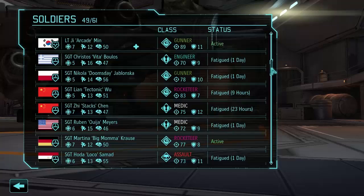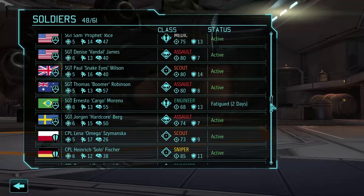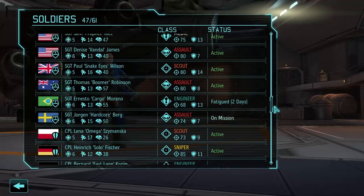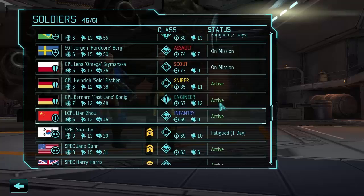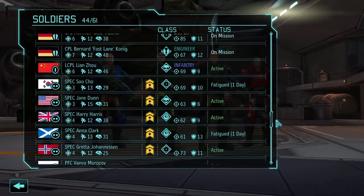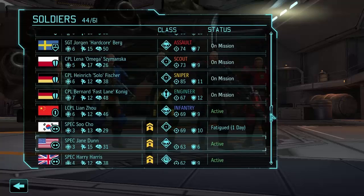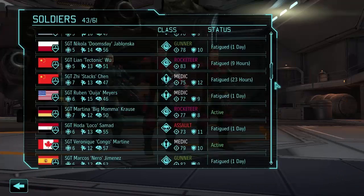The UFO crashed in the ocean, but I'm sure it'll be a forest when we arrive. Let's send the Sky Ranger and prepare a crew. We want mostly Sergeants and lower — no super units if we can help it. Bringing Dobrinina as gunner, Berg as assault with 15 movement, Zimanska as scout with great movement despite being a corporal, Fischer as sniper, Fastlane Koenig, Vanya Morozov, and one more rookie — Dominik Zimanski.